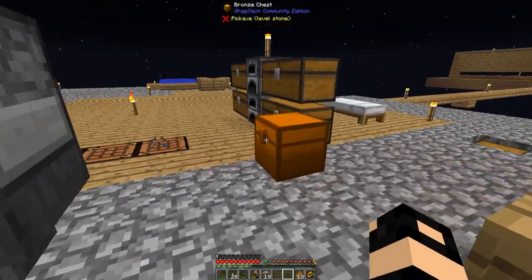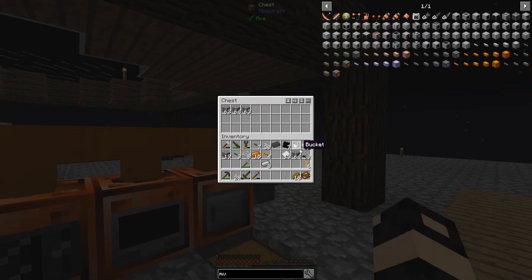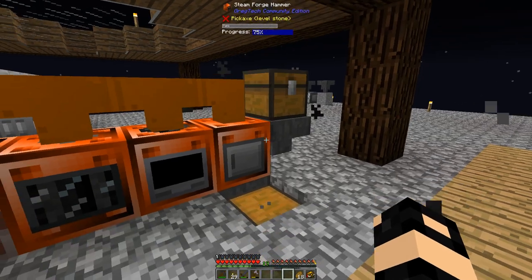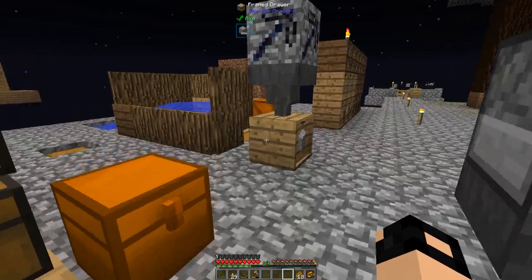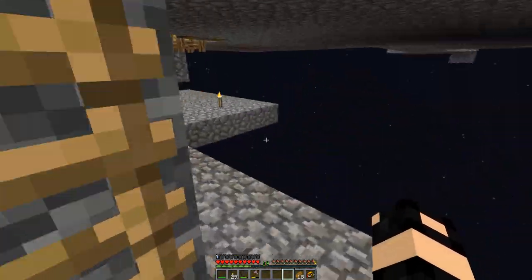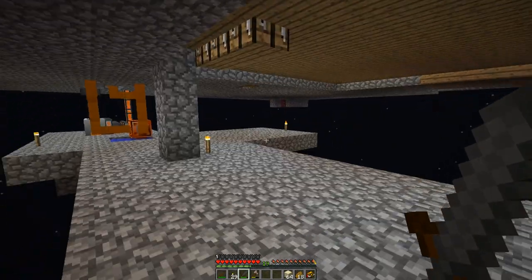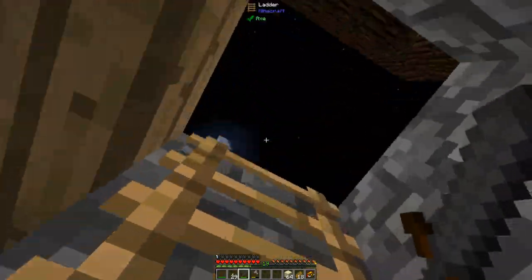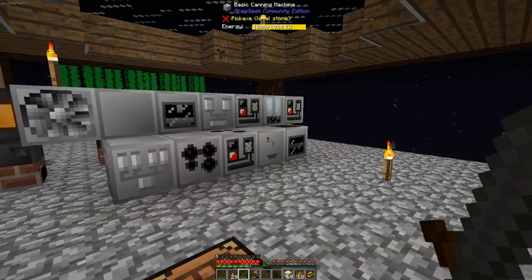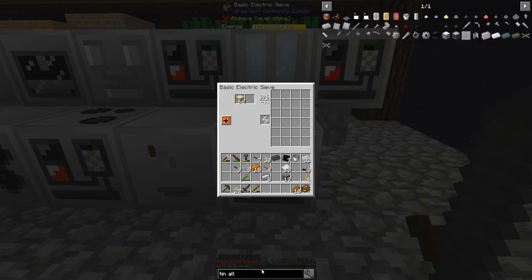I need cobalt. Let's hammer some of this down - there's some extra sand here. You put the sand in and then you need the mesh. To get cobaltite you need tin alloy mesh, which I'm out of. How do I make this again? Tin and iron - I have a bunch of tin on me.